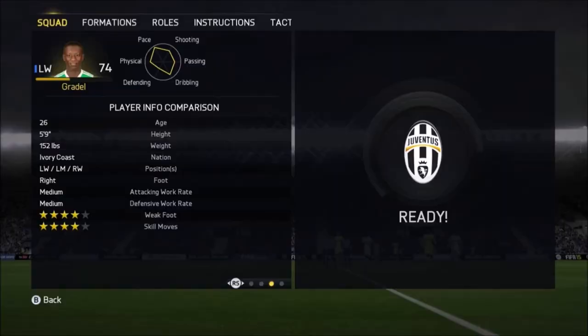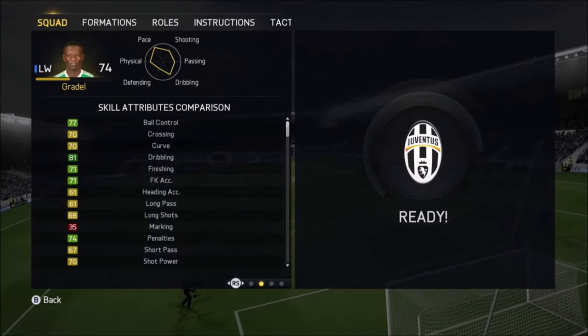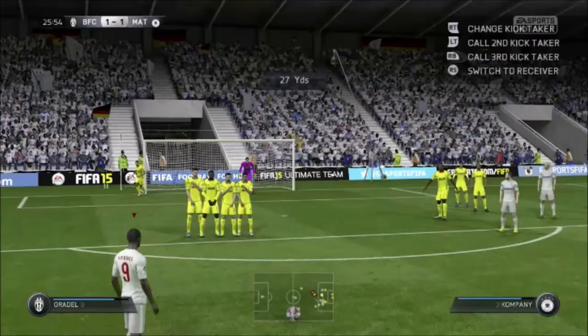Now, looking at his in-game stats, he has 4 stars, 4 star weak foot as I already mentioned. He has great physical attributes — 91 acceleration, 84 agility — which is fantastic for a silver card. He also has great skill attributes, though obviously not the best as he's still a silver card.